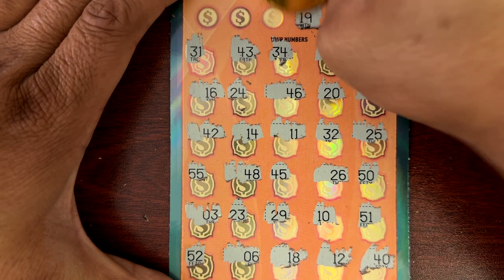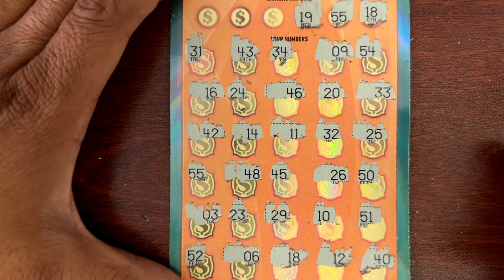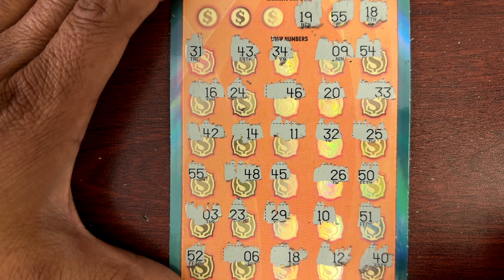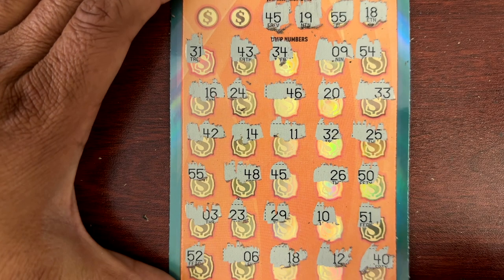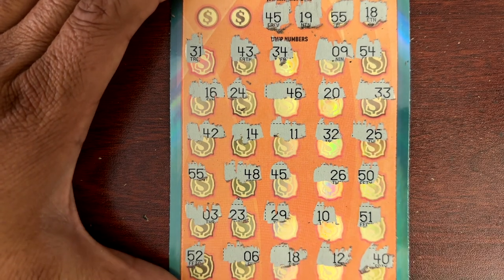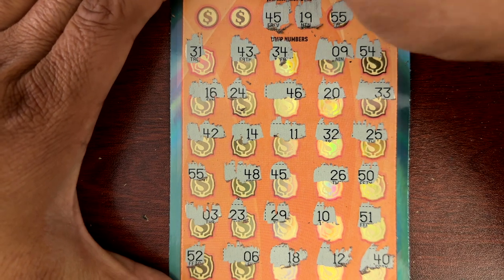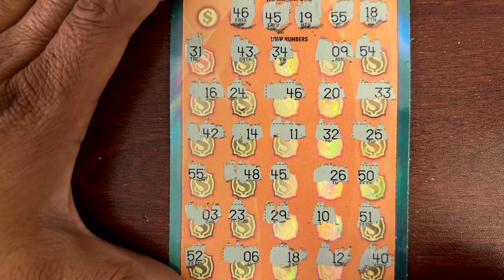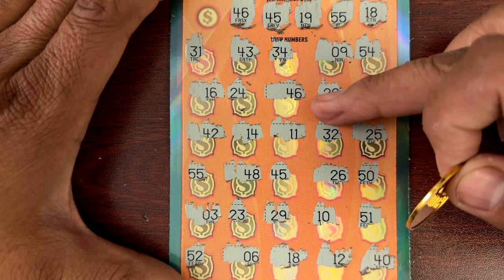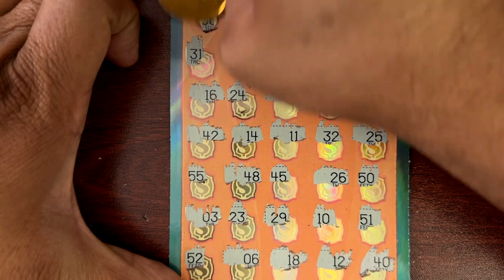Number 19 — okay. How about 45? There's a 45 right there! How about 46? 46 right here. And number 6 — there's a 6 right here guys! Oh wow, I think it's going to be a good ticket!